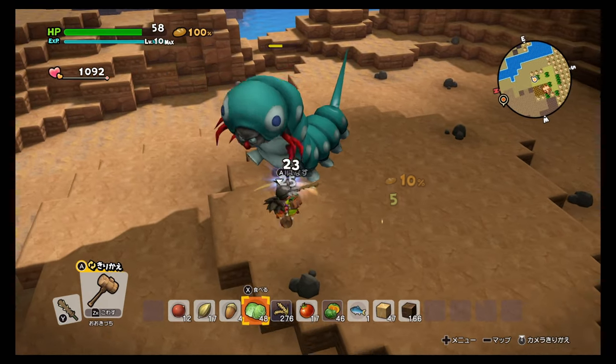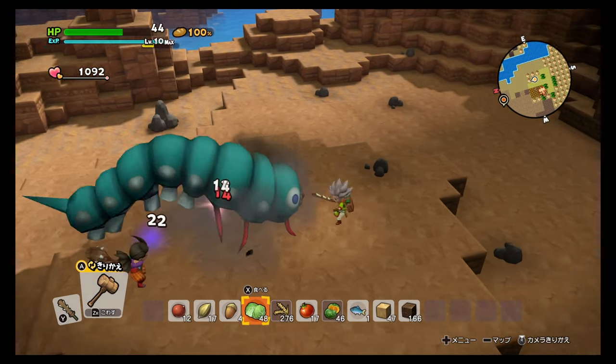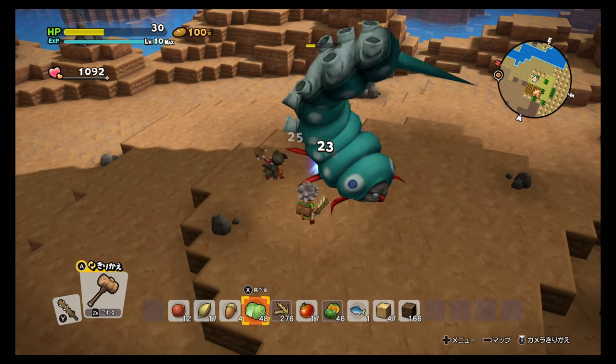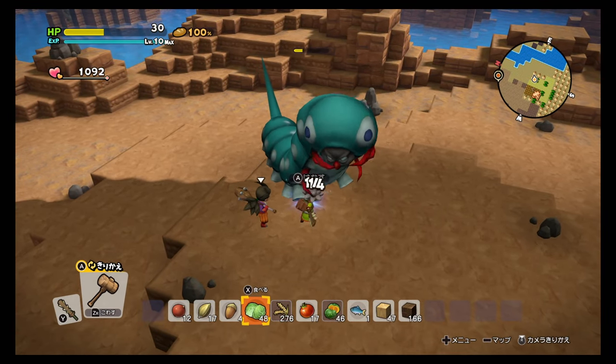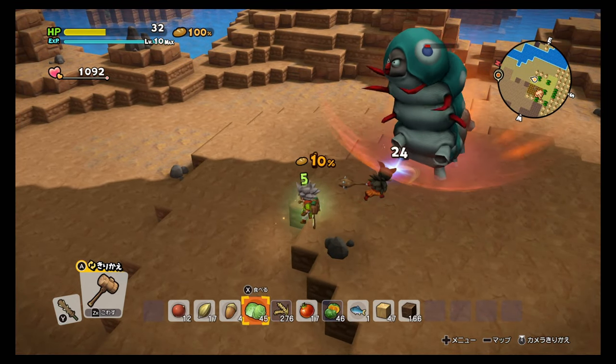Other than that, there's one where he rounds up and curves into like a wheel and he's gonna hit you. Always try to be on his side — never in front of him, because if you're in front he's gonna attack you.